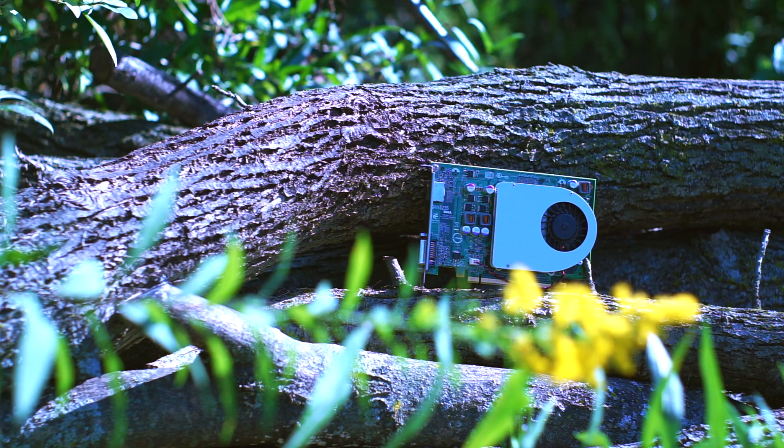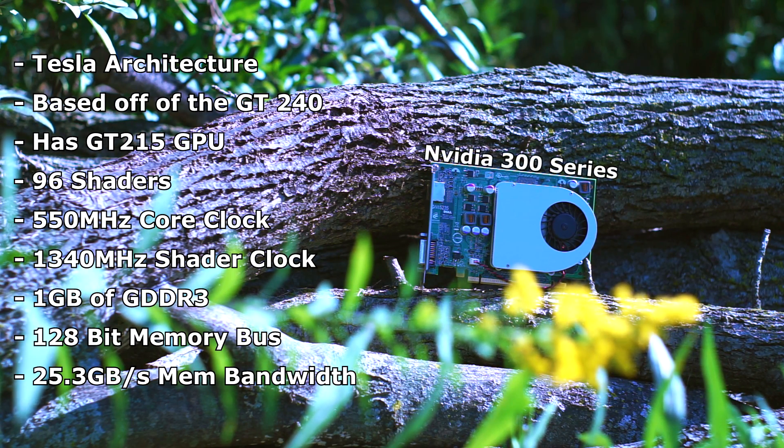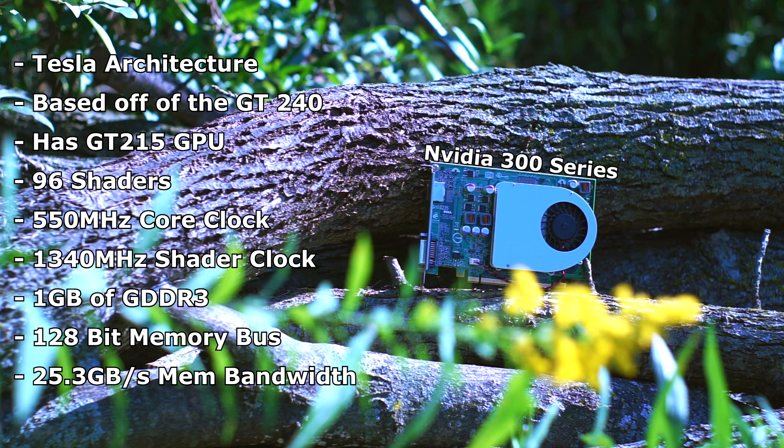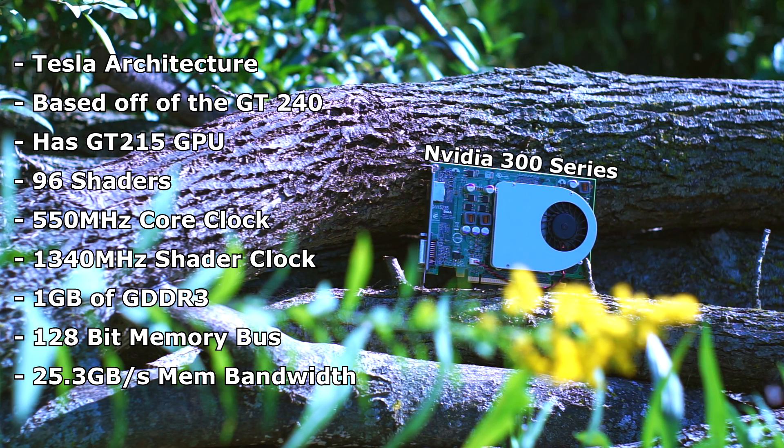A little bit more about this specific card. Like all 300 series cards, it is based off of the Tesla micro-architecture. This specific GPU is a derivative of the GT 420's GT215 GPU, equipped with 96 cores at a 550 MHz core clock and a 1340 MHz shader clock, with 1 GB of GDDR3, a 128-bit memory bus, and 25.3 GB/s memory bandwidth. Numbers are great and fun, but what does that actually correspond to in in-game performance? Let's find out.